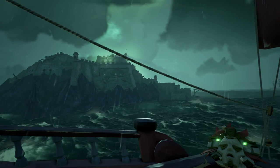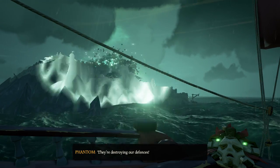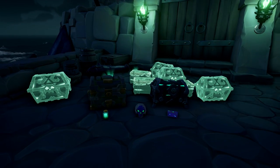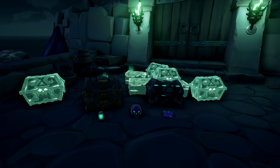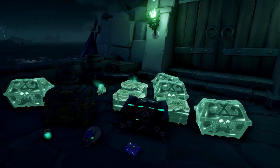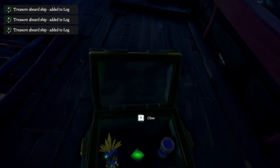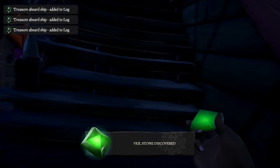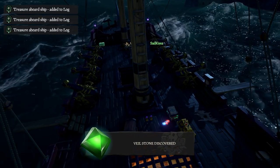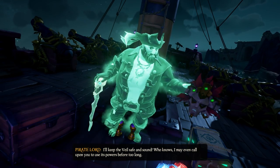Once you've defeated the Haunted Fort, some loot can be found at the platform of the fort — it includes a chest of legends and a chest with the third and last Veil Stone. When you've collected the loot, go back to your ship and insert the last Veil Stone into the Veil of the Ancients. The Pirate Lord will continue his story and that way the Legend Voyage will be completed.